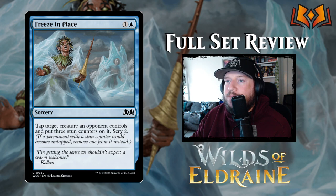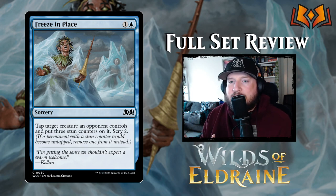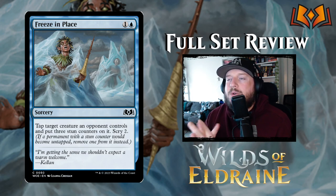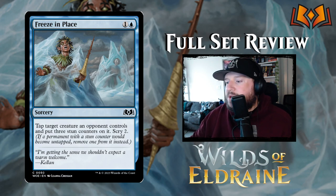Freeze in Place is one and a blue for a sorcery: tap target creature an opponent controls and put three stun counters on it, then scry two. A stun counter means when you go to untap something, you instead remove one stun counter, and once it has zero you can untap as normal. Putting three stun counters really locks a creature down for quite a while unless your opponent can remove all counters. It also works really well with the white-blue mechanic of tapping your opponent's stuff, triggering those abilities as well. Pretty good.